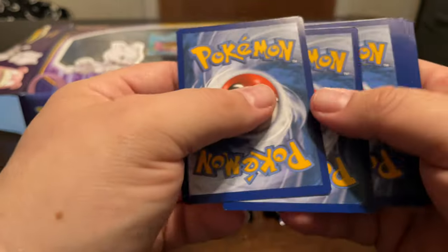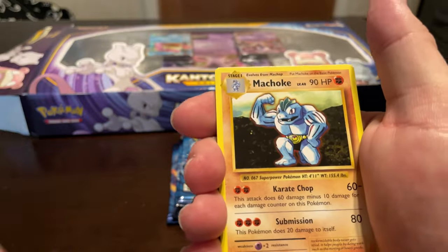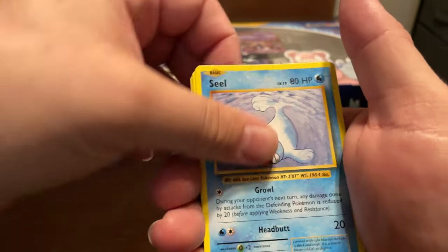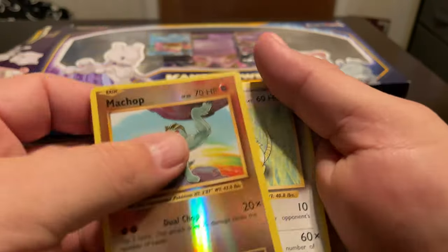I don't plan on selling those ones anyway. I just want them for a personal sealed set. All right — Machoke, Switch, Energy, Magnemite, Charmander, Seal, Staryu, Machop, Reverse, and Eradicate.